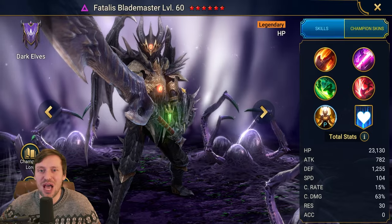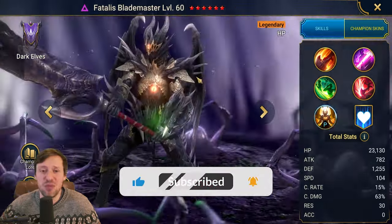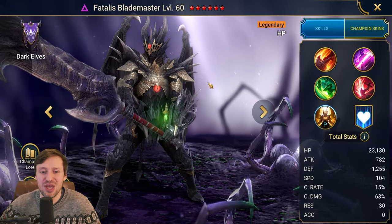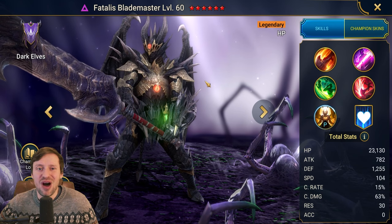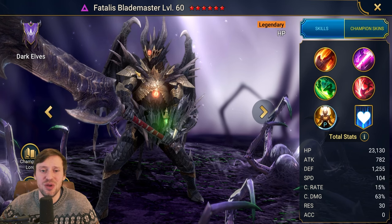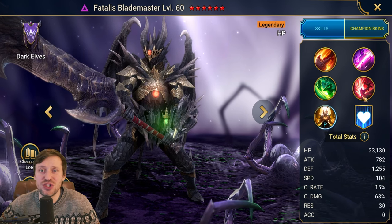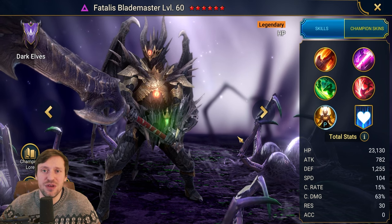I'm getting real Soul Calibur vibes from him, but this guy is going to be an absolute baller. He's going to wreck the arena and I'm predicting it now - I reckon he's going to knock Taras off that number one spot and be the new number one nuke in the game for sure. Let's look at his kit first and then I'll talk about the builds you probably want to try.